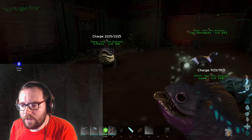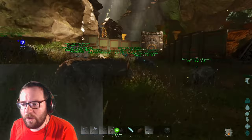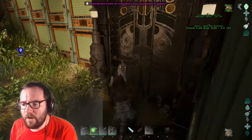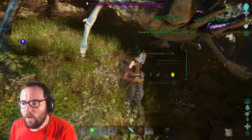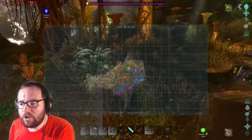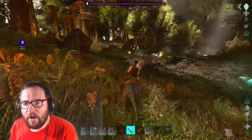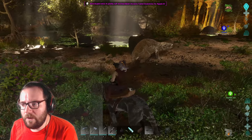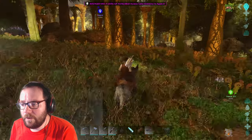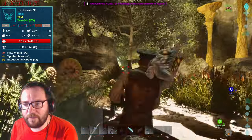First things first, we're going out with Tiffany and Wrath. We want coordinates 48/27 and we'll see what goes on. I have a general idea where the cave is — it's by a big body of water with an underground section. There's a 135 roll rat; if we can get some honey we could try to tame that. While we're here, let's also try to find a high level male spino.